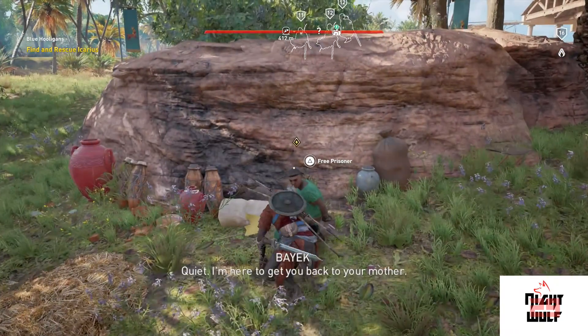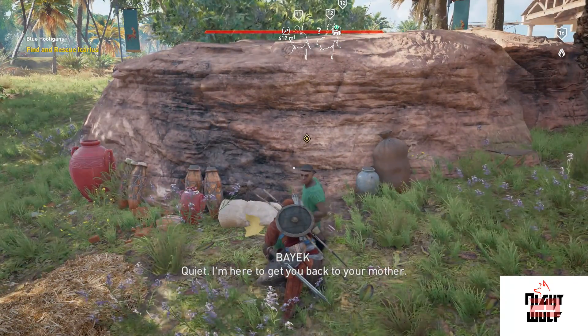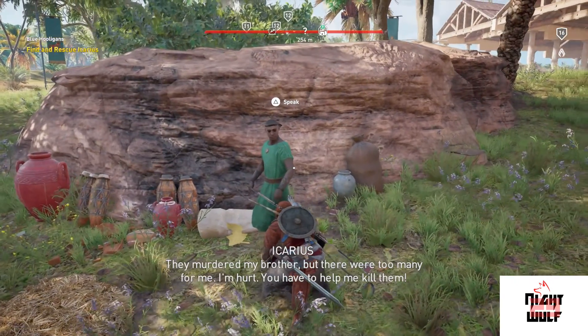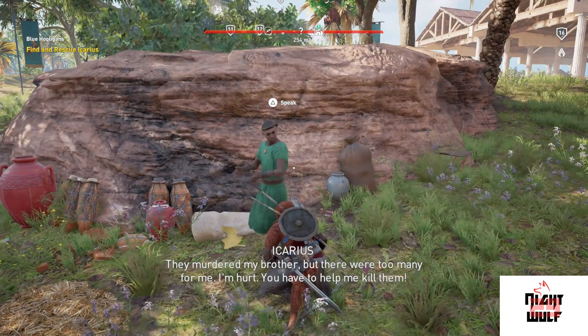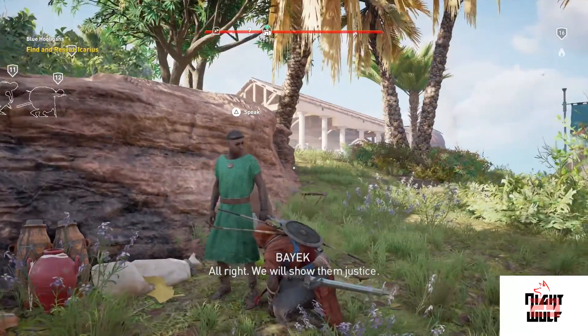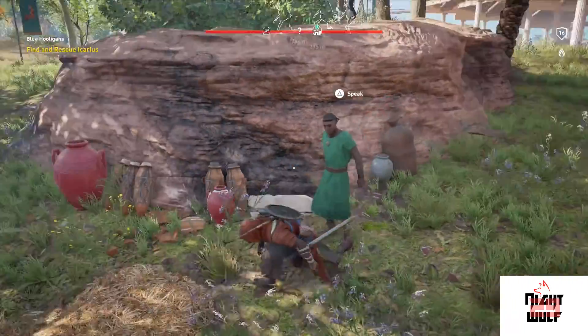Alright, the other three are still distracted. So I'm here to get you back to your mother. He says: I murdered my brother, but there were too many for me. I'm hurt — you have to help me kill them. Okay. We will show them justice. Guess we're killing everyone now — oh crap.